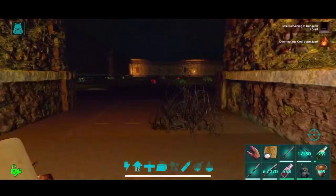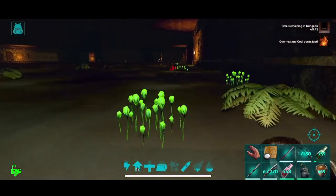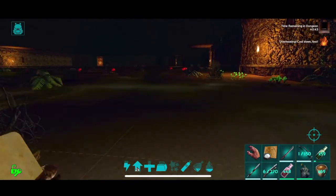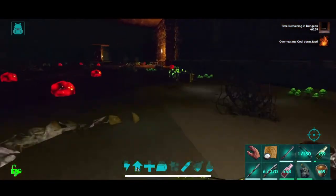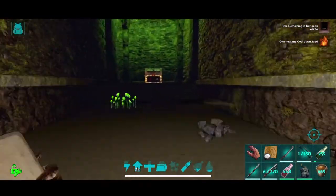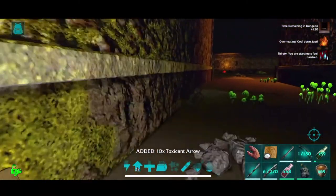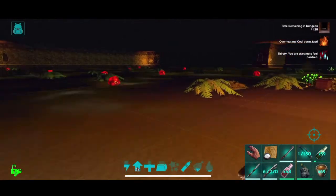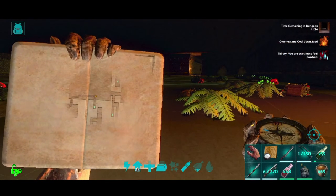Alright, back up to the starting room again. This is why it's called the choice — you can go four different ways. We're gonna skip that one because there's a jump trap there that we can avoid. We're gonna go this way and grab this loot crate. Toxicant arrows, nice.